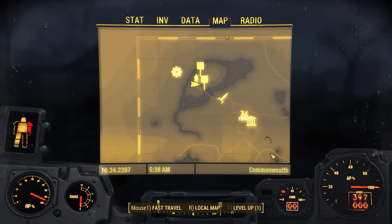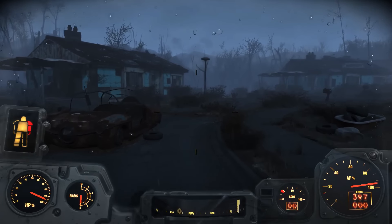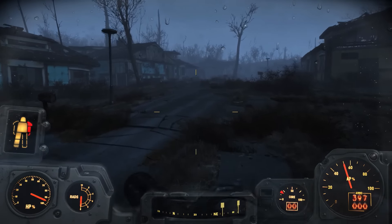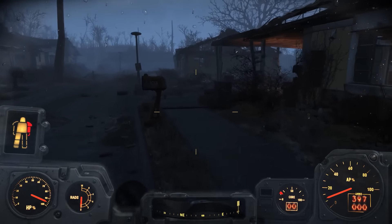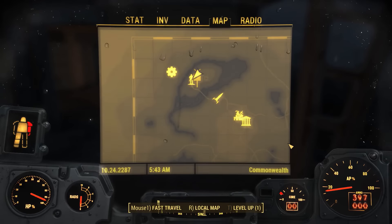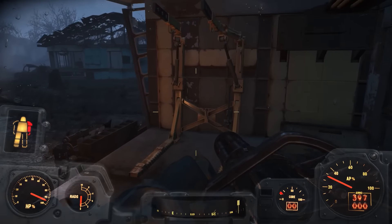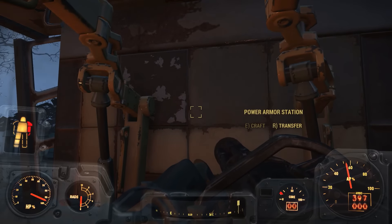We're not too far from it now. Core is low — I just want to get here. Oh, there's the marker here. Is this sanctuary for you guys? Oh, it's not the shelter — it's just this location in the Commonwealth. Oh hey, here we go — power armor station! Transfer?